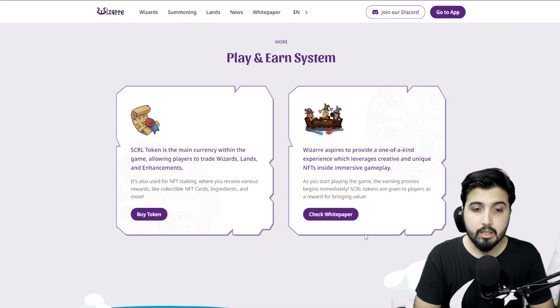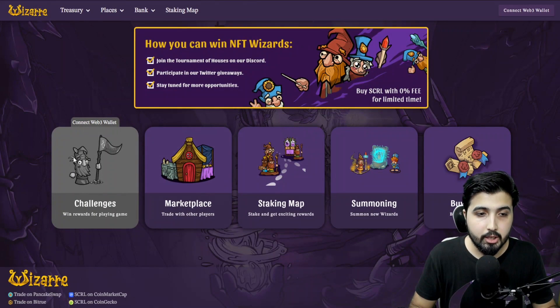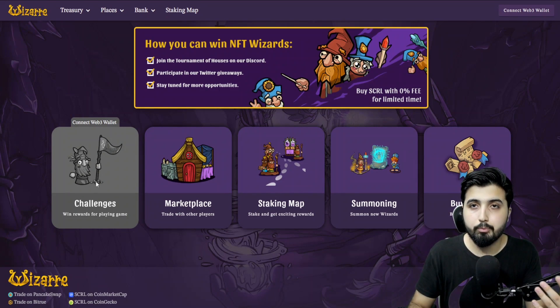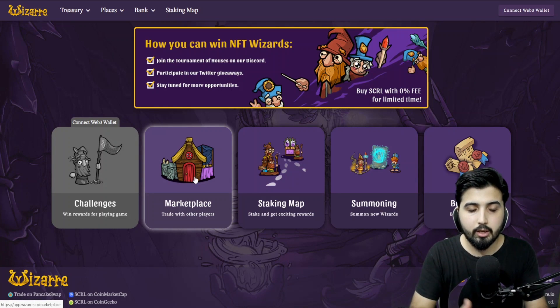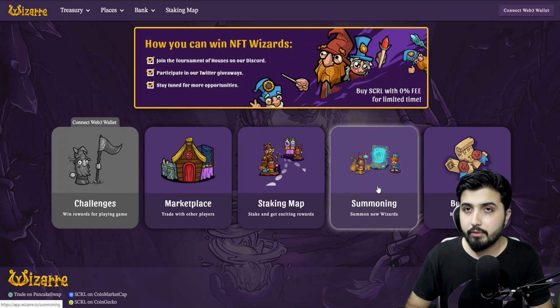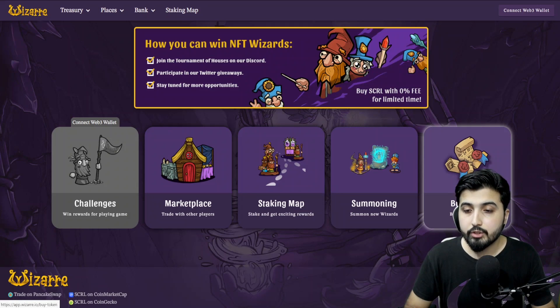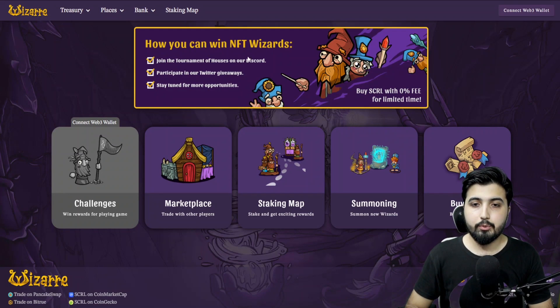We can also use characters to take part in tournaments and earn rewards. There's a staking map and other functions — when you open up the map and connect your wallet, it shows different challenges and you win rewards for completing them. We have a marketplace where you can trade with other players, trading characters and NFTs. There's NFT staking as well. We have the summoning option, and the option to buy Scroll Token — the native token — using a credit card, which makes things a lot easier.